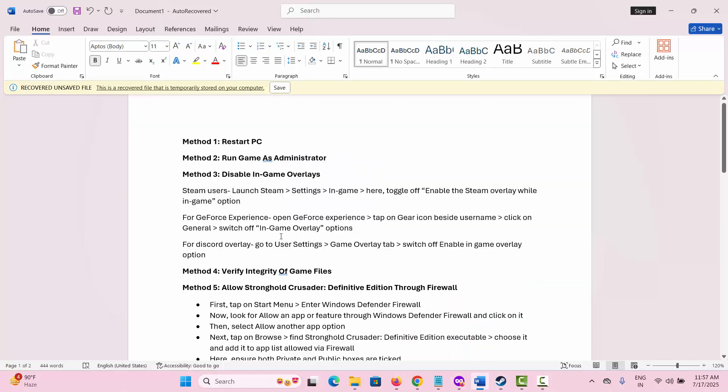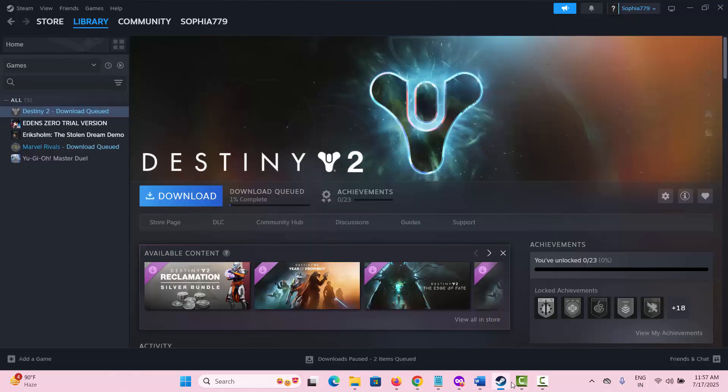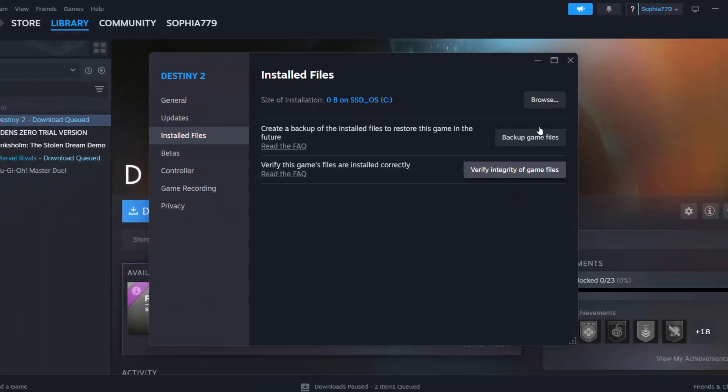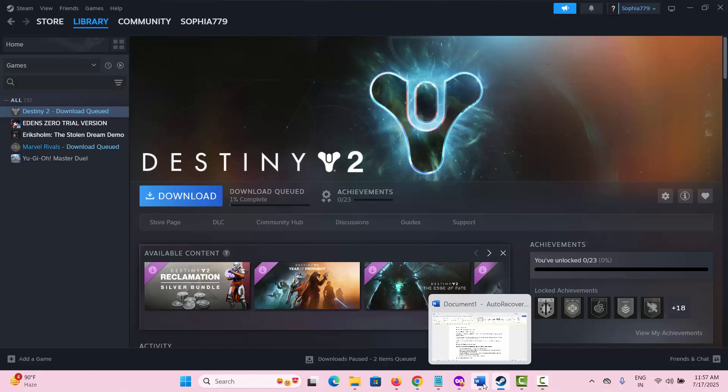The next method is to verify the integrity of game files. Go to Steam, under the Library section select the game, right-click on it and select Properties. Go to Install Files and click on 'Verify integrity of game files'. After this, launch the game and try to play it to see if it works.